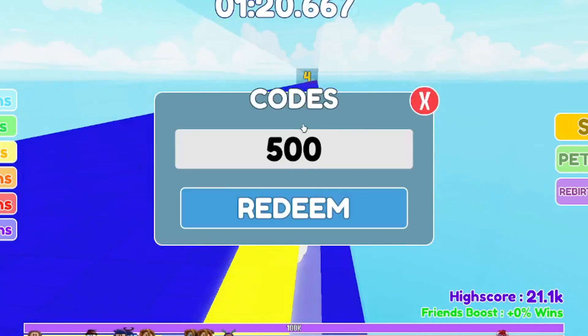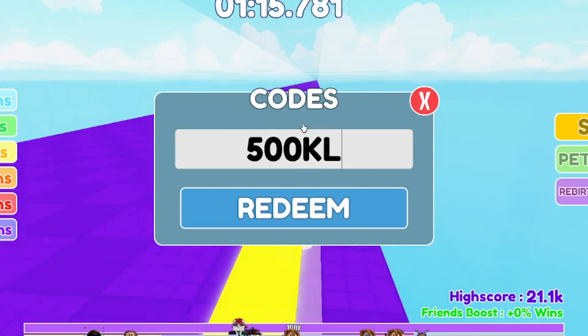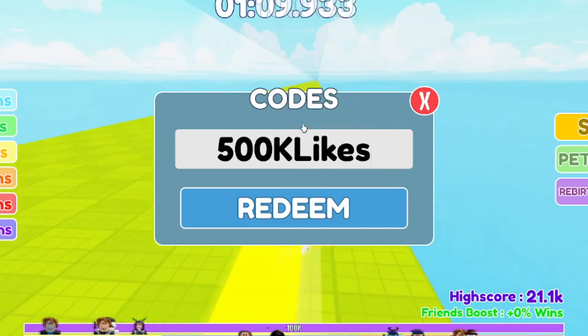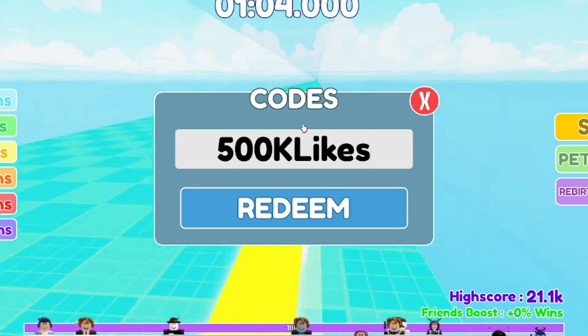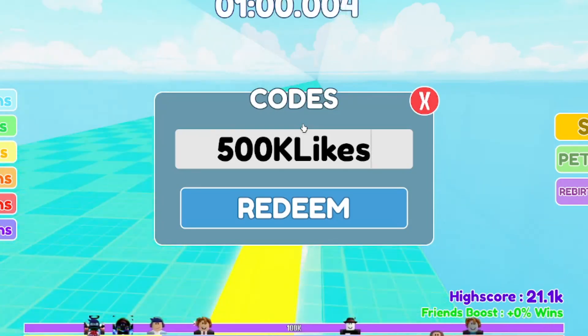The first code is: 500K — capital K — then capital L, then I, K, E, S. So it's '500KLikes' — make sure you go ahead and get that for yourself. It's going to give you some free wins. I forgot exactly how many free wins it gives, but make sure you get it.